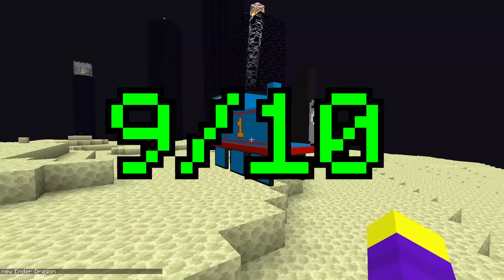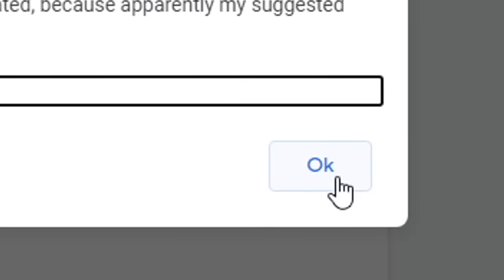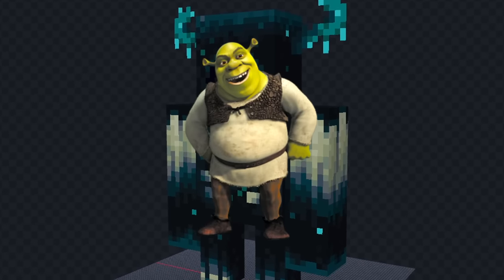I'm going to give Thomas a 9 out of 10. He looks really funny. It's time for the next mob. The next mob is the warden. And we got green onions. For this one, I think I'm going to make Shrek.